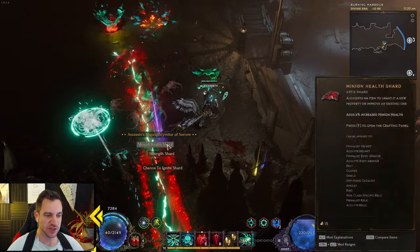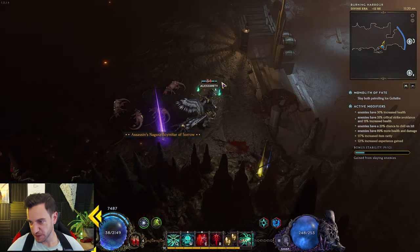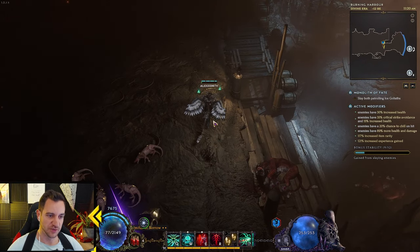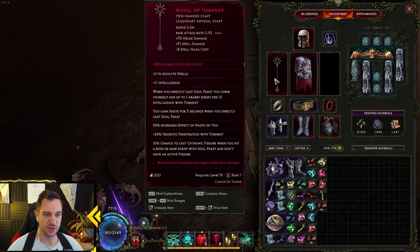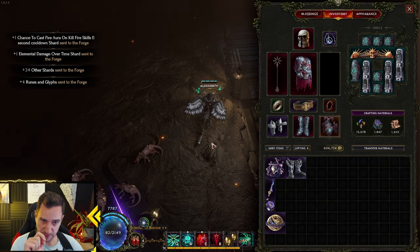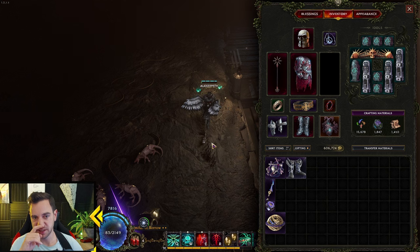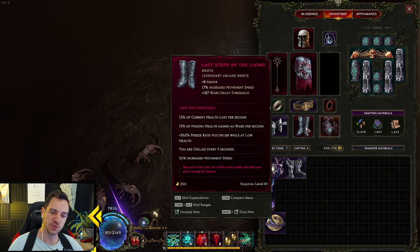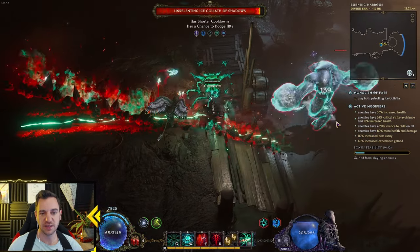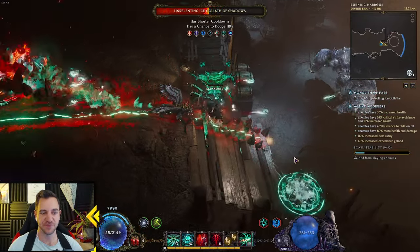It can easily kill everything on screen as well as off screen — it also attacks enemies off screen. It keeps healing itself up with ward, it has a ton of damage, and you can even play it as a one-click build if you want, because your Wheel of Torment also auto-casts your Catechonic Fissure. You see a lot of uniques — you don't need all of them but a lot of them, so it's not exactly a budget build. The main ones you need include Unrelenting Eyes and Veil of Shadows.